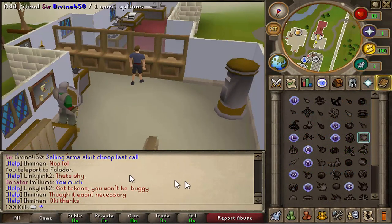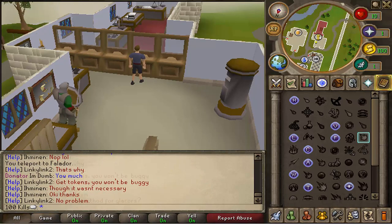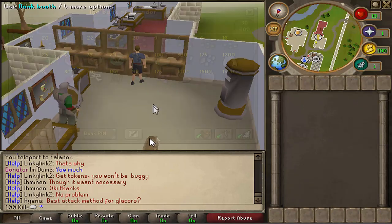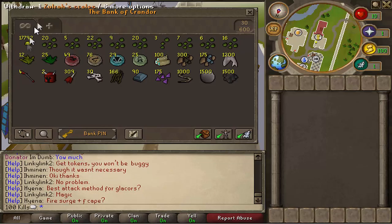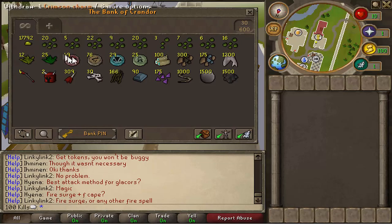So 100 Zolra kills out of the way, 100 Zolra kills later and this is our bank. Guys, I didn't get a single good drop — I was devastated. I even had the Ring of Wealth on. 17,000 Zolra scales, which is nice. I was expecting something more along the lines of 20,000 but that's close to 18,000 so I really won't complain.